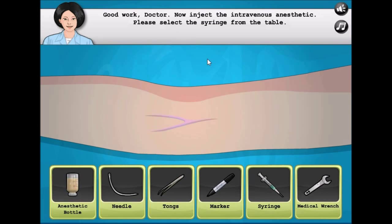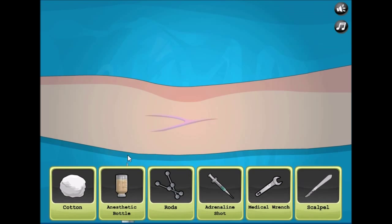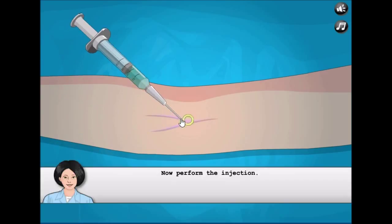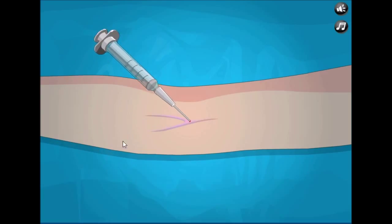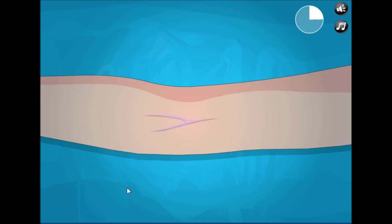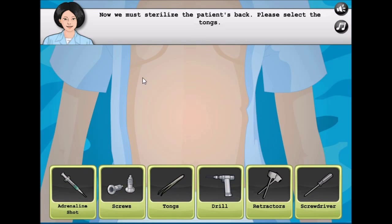We need to move the patient to the operating room. We inject the anesthetic — grab the bottle, pull it out, and poke it in. Beautiful. Now we must wait four seconds for it to take place.